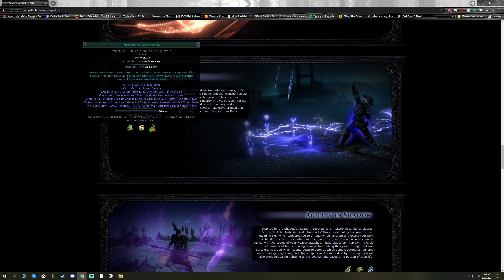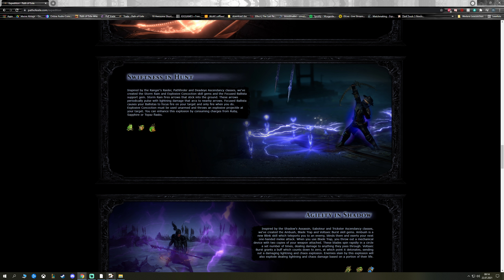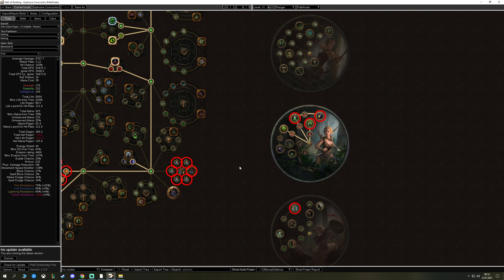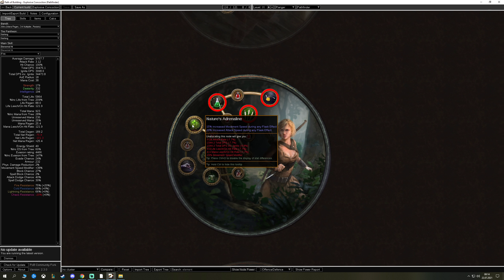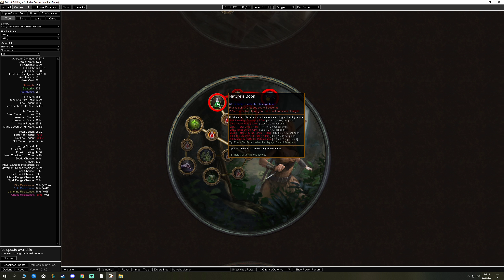So you lose some flask charges but deal more damage. The Ruby flask is only an ignite multiplier — that might work for an ignite build, but I don't play that. I needed a way to keep flask charges up, and Pathfinder does this better than anyone. We use Nature's Boon for flask charges every second and a 20% chance to not consume charges.